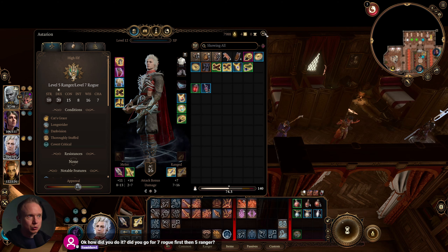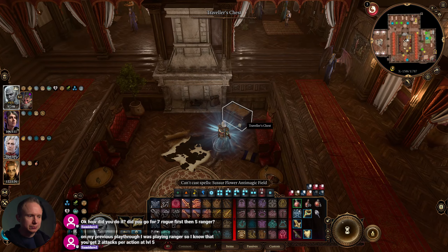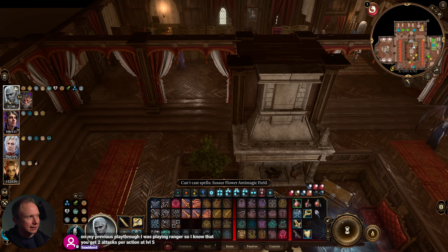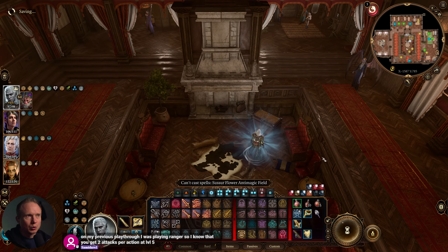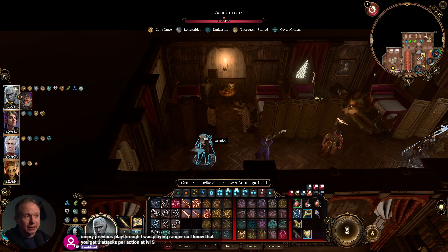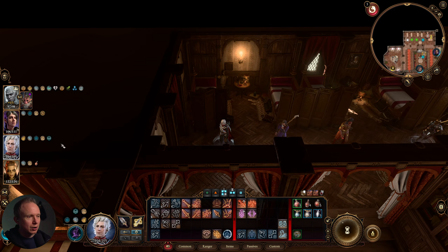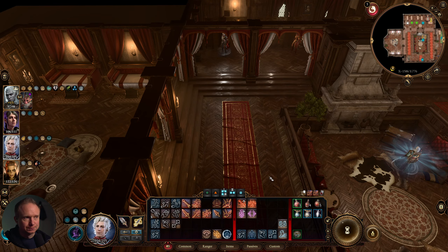I rerolled him into Ranger, did five levels to get the multi-attack, then pivoted into Rogue around level five. Rangers ended up more effective because it was hard for Astarion as a pure Rogue to reliably hit two targets. I'm thinking about going 11 levels Ranger and one level Cleric on Astarion.